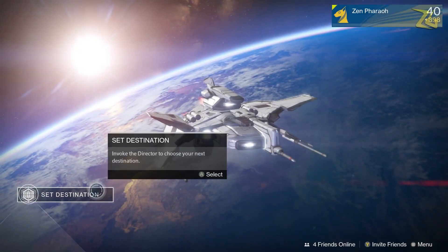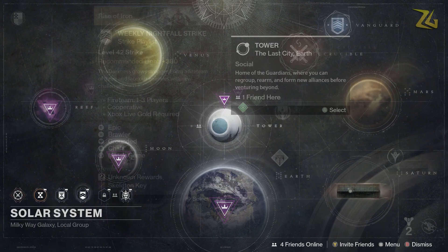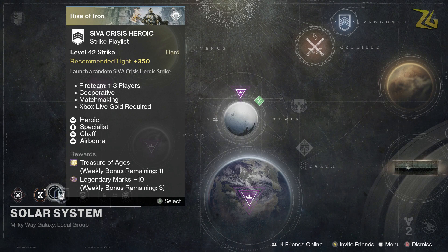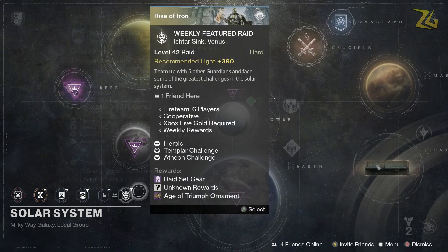It's also weekly reset day, so we've got some activities to complete. The Nightfall is the Will of Crota with the Epic, Brawler, Grounded, Chaff, and Match Game modifiers. The Heroic Strike mods this week are Heroic, Specialist, Chaff, and Airborne. Finally, the featured weekly raid is Vault of Glass.